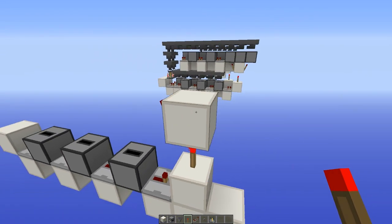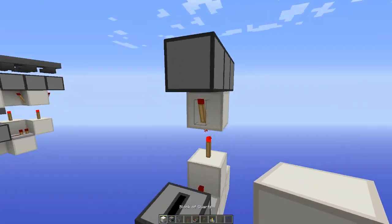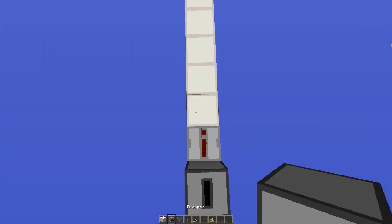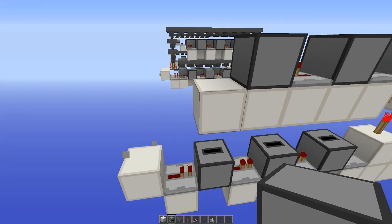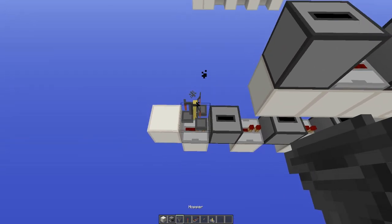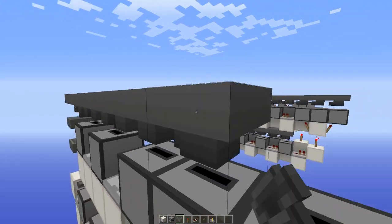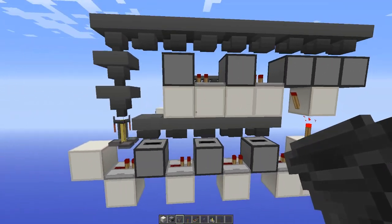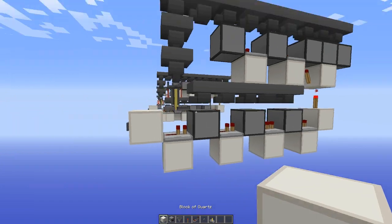Add two torches on either side of the block, then droppers on the torch, on the block, and on the torch. Bring your platform over this way, add a repeater here, then a dropper facing up, a repeater, and a dropper facing up. You can remove this block and that one too. Place your brewing stand on that repeater, then a hopper on top of the brewing stand, and bring hoppers all the way in here. Add hoppers on top of these droppers as well. That's the first line.